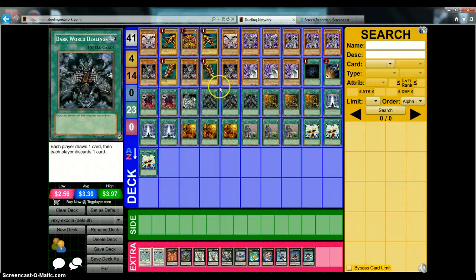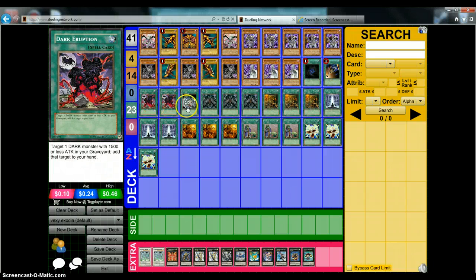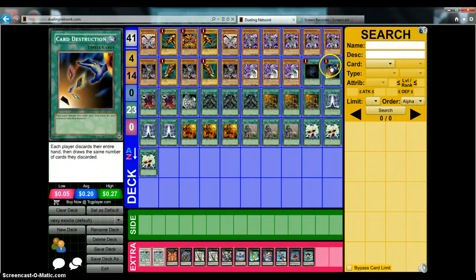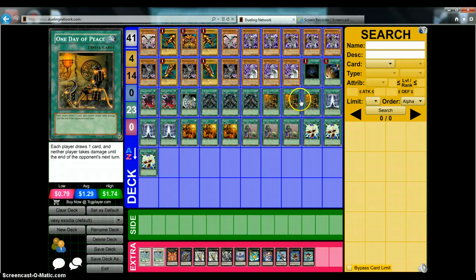The whole deck is meant to just draw through it until you get the pieces of Exodia. Spells: one Allure, one Card Destruction, two Dark Eruption, one Dark World Dealings — these spells help you get your pieces of Exodia back from the graveyard in case you pitch them with Card Destruction or Dark World Dealings, which you run three of. You also use three One Day of Peace — in case you run out of draw power you can just use One Day of Peace again for a free draw, and if you draw into another One Day of Peace just use it, draw another card, and your opponent can't do any damage to you.